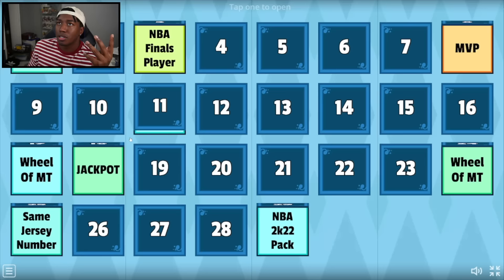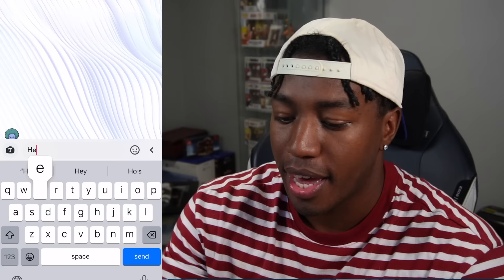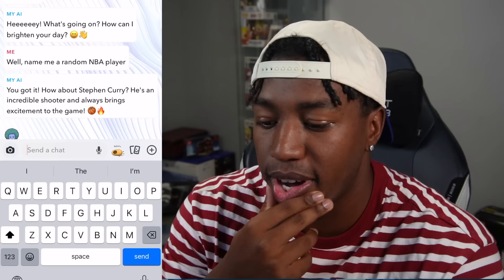There were obviously some errors in this mystery box — the auction house stuff has to go, and the duplicate wheel of MT has to go. Let me know your ideas down in the comments for the draft. Let's go with number 11 — Klay's number, his teammate — and that's Snapchat AI. Last time I talked to this AI... How can I brighten your day? Name me a random NBA player. How about Steph Curry? He's already on the team, doofus.